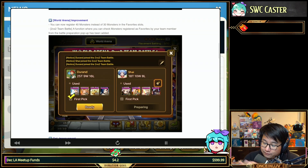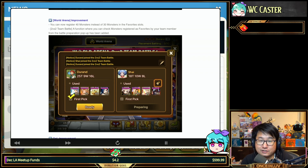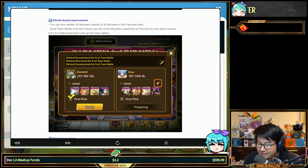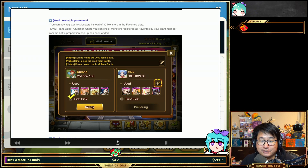World Arena improvement: you can now register 40 monsters instead of 30 in the favorite slot — I think that's great, there are a lot of monsters we build nowadays. For higher-tier 2v2 team battles, a function where you can check monsters registered as favorites by your team member from the battle preparation pop-up has appeared. It's more intuitive and less intrusive — you can check speed tuning and that sort of thing.